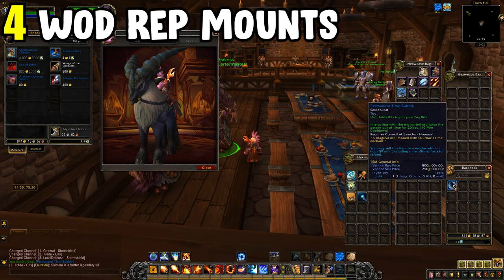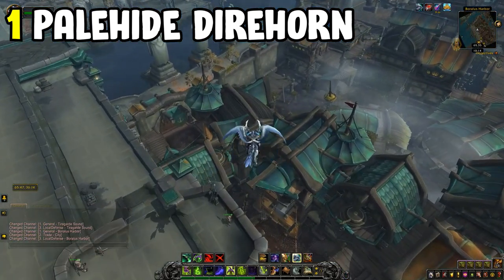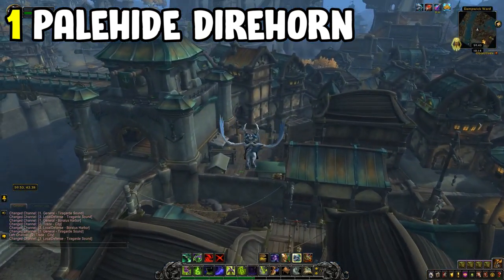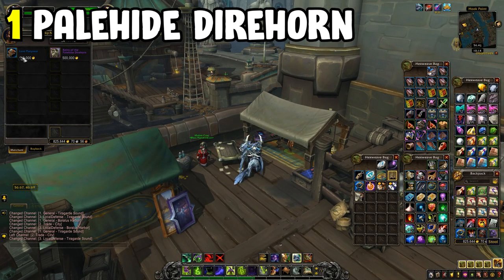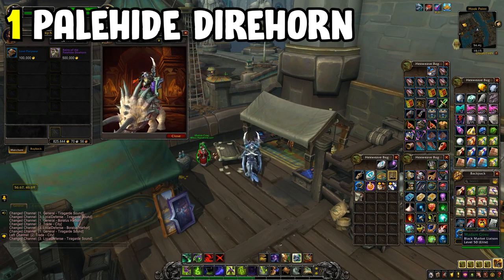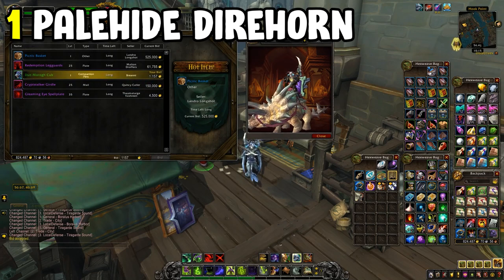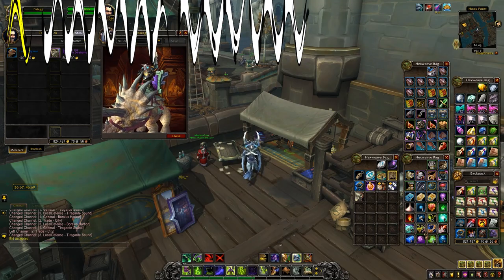Next is the Pale Hide Dire Horn, sold by a vendor next to the Black Market Auction House in Boralus or Zandalar. This one will cost you the most gold on this list: 500,000 gold. That's why I've been putting it off personally — I can think of better ways to spend my gold — but if you're a completionist and have the funds, the Pale Hide Dire Horn is right there.